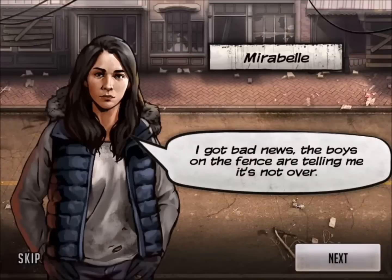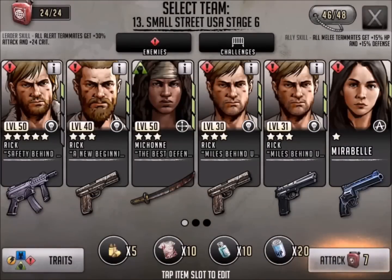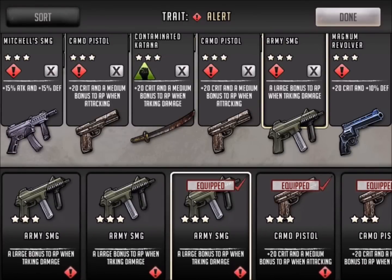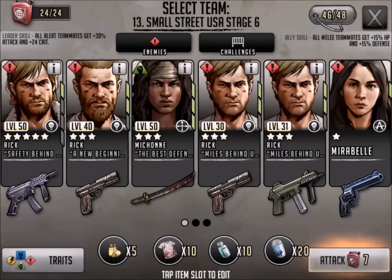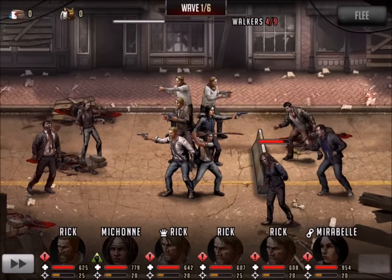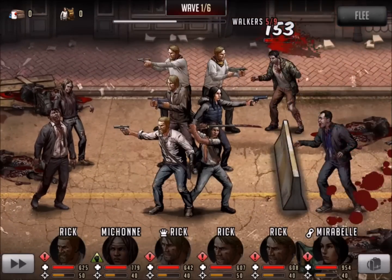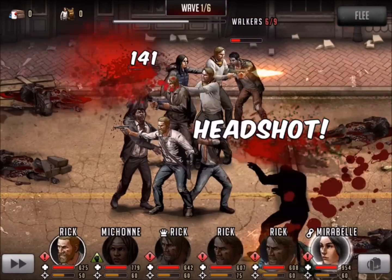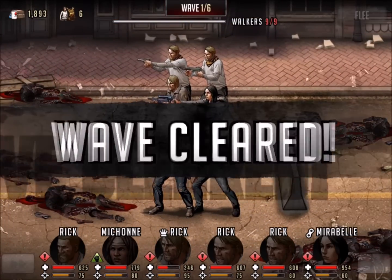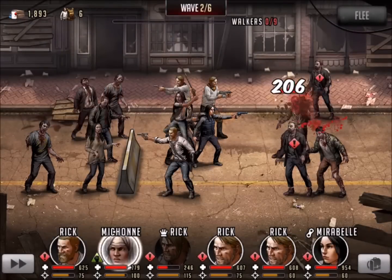Hi everyone, this is Killshot from 999 Gaming. I'm going to do a video for The Walking Dead Road to Survival, and this is Small Street USA, Stages 6 and Stage 7. So these are two walker stages, and since they went pretty fast, I figured I would just lump them up and get you two for the price of one. My standard walker team is four Ricks, Michonne, and I'm going to bring Mirabelle, the NPC that comes along with this.